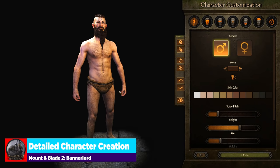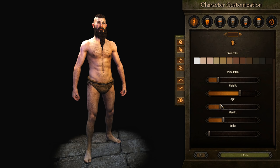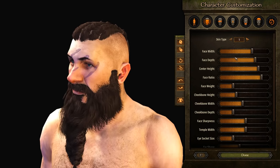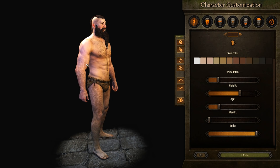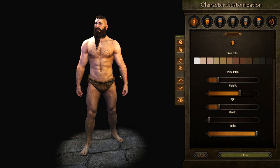Character creation is a huge part of Mount & Blade 2 Bannerlord, and the Detailed Character mod allows you to really customize your character in fun ways. By default you only have voice pitch and height, but this adds age — so you can have a very old haggard man or a very young character. You can also increase weight and build. There are also sliders for forearm, bicep, calf, quad, hip ratio, and more. It's another compulsory mod for that extra layer of flavor that should be in the game from the beginning.